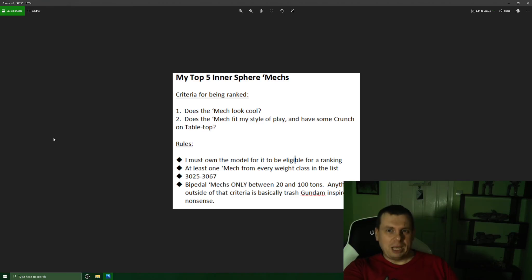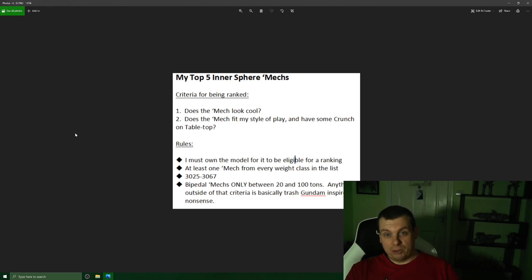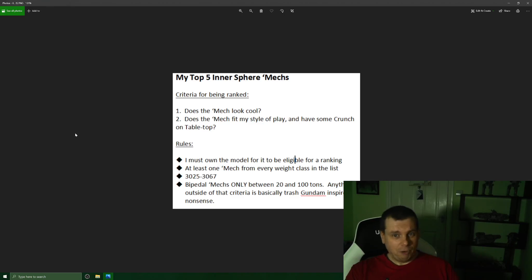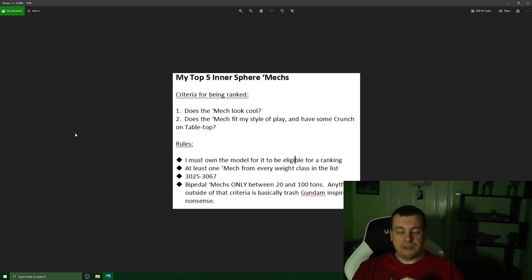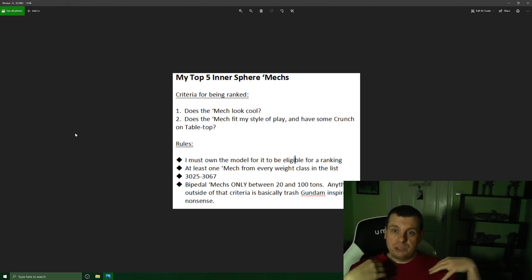Moving on to my rules. First: I must own the model for it to be eligible — how can I proclaim to love a model if I'm not willing to buy and paint it? Second: at least one mech from every weight class must be on this list — light, medium, heavy, and assault — to give a nice spread of options and force me to think beyond just mediums and heavies.